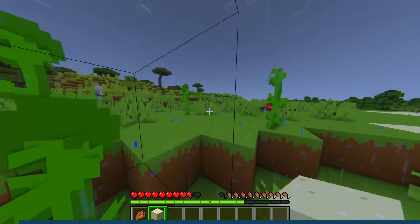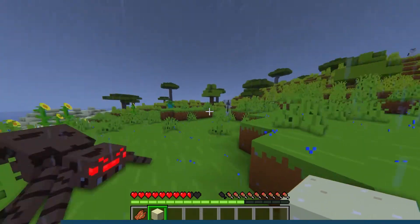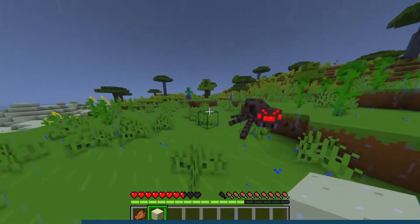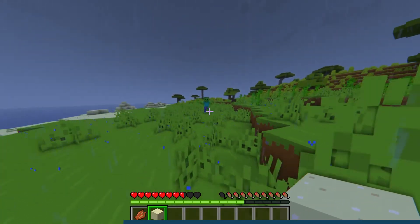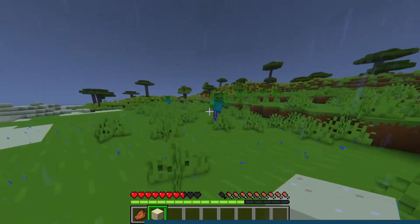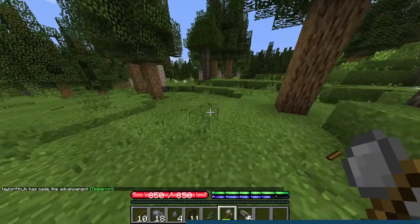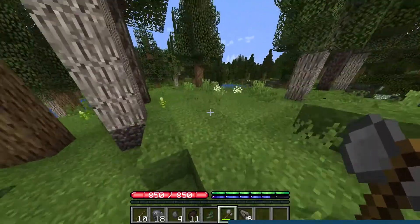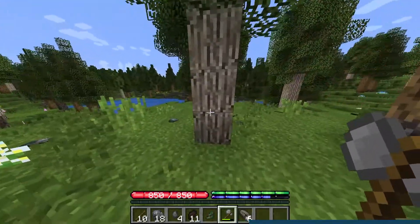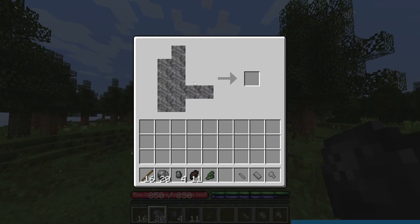Vanilla Minecraft is no stranger to survival gameplay, considering it is the game's core premise. While new features are constantly added, the early game has remained relatively unchanged, constantly having players perform the same tasks to gather tools and items to make it to the end. This is completely redefined with TerraFirmaCraft, a Minecraft mod that reworks the entire survival experience by adding new world generation and realistic settings.